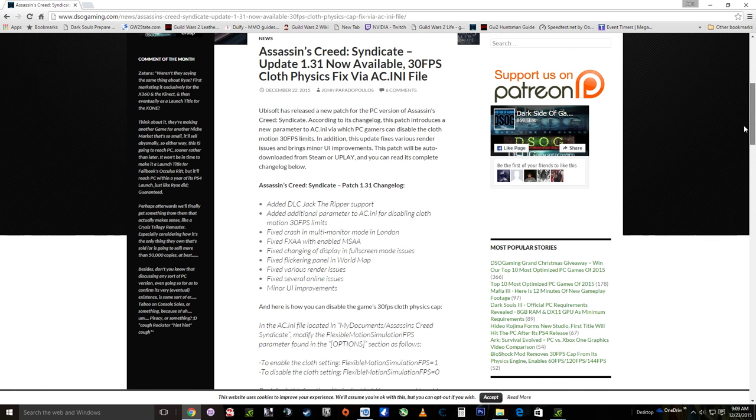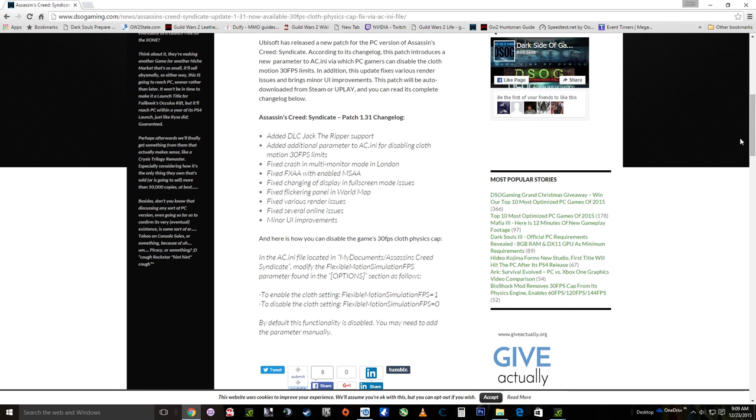I'm going to show you how easy it is to do this, however I think that Ubisoft should have put this option in the game anyway so you shouldn't have to manually put this in. But basically you want to copy the physics motion simulation FPS equals 1 — you want to copy that.